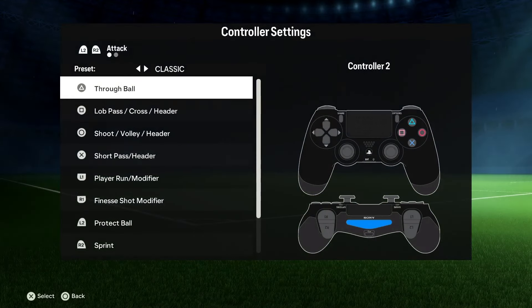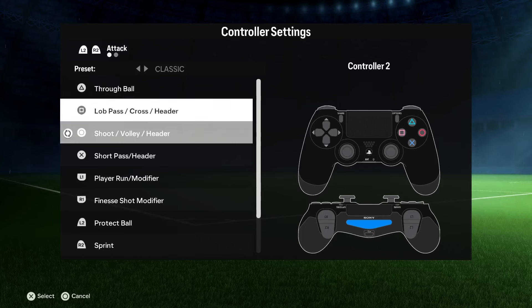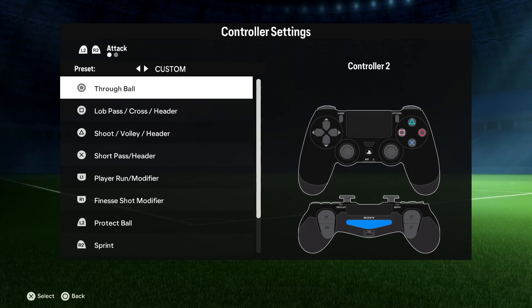As you can see I'm on a PS4 controller so I'm gonna change my shoot button from circle to triangle. To do that I just need to select the shoot and simply swap it with the triangle button.